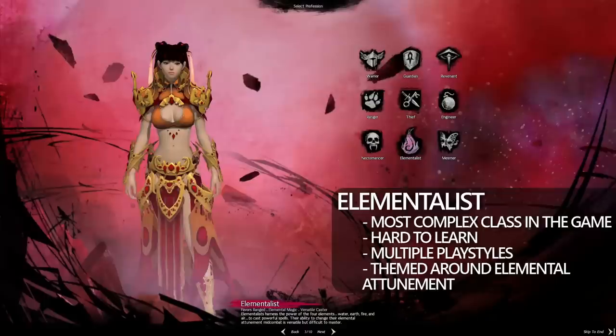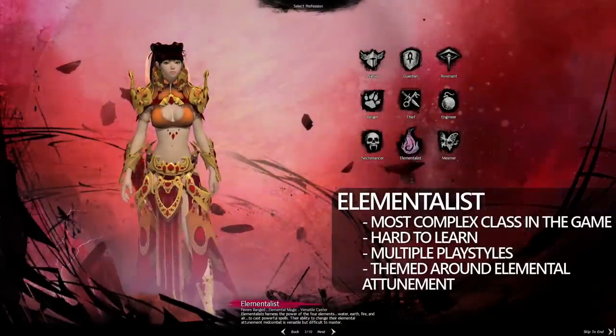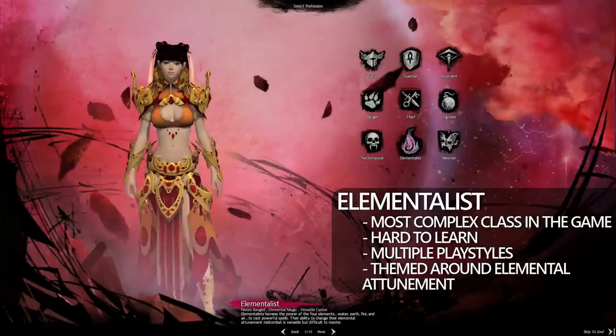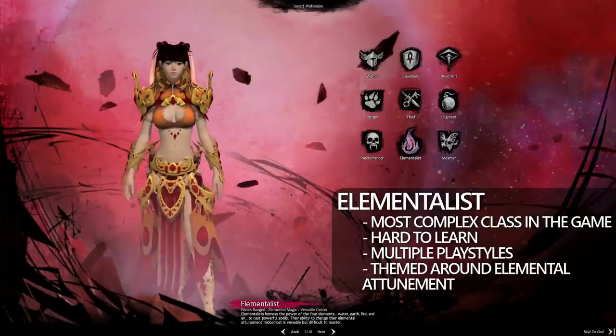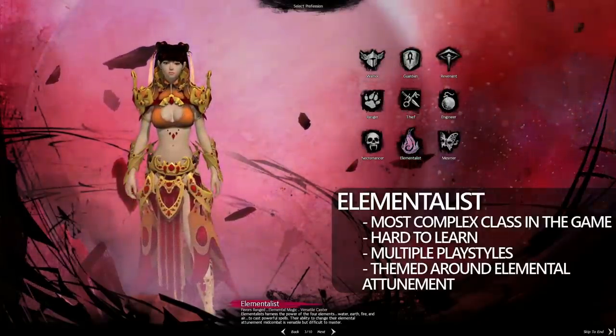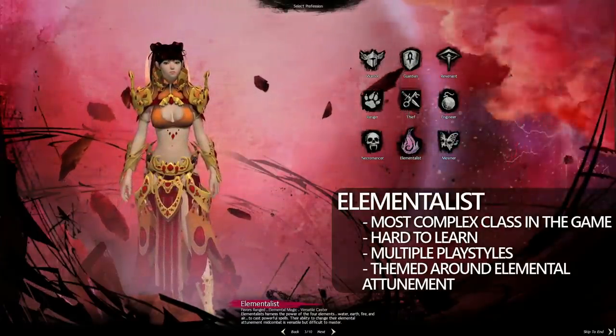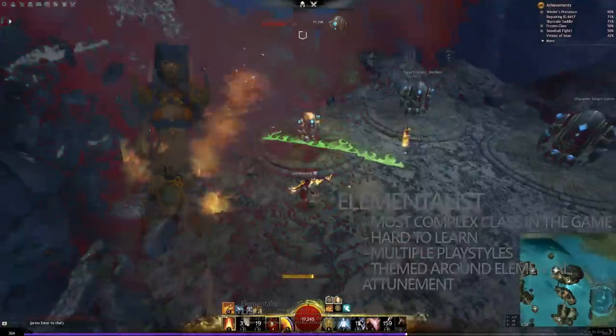Now onto Elementalist. Elementalist is quite easily the most complex class in the game. It's hard to learn, and even with the Path of Fire expansion, the class gets even more ridiculous. It's themed around Elemental Attunement, so you gain access to Water, Fire, Earth, and Air — but it's just very hard to play.